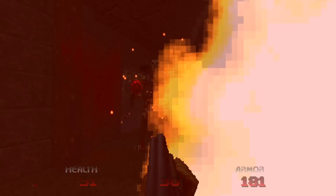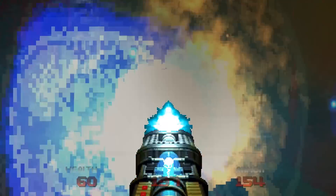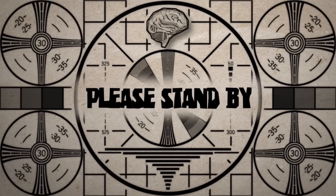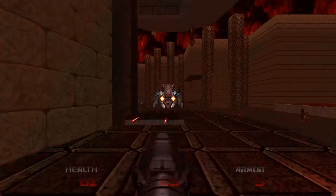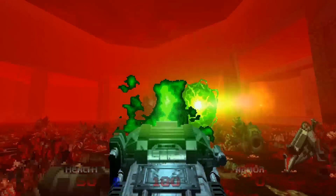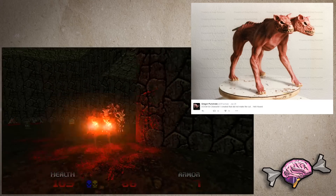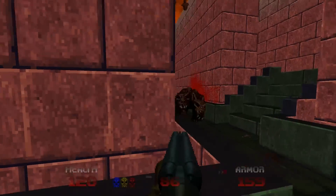Revenants have been retconned back into the game after being left out of the original version. The sprite work is a little weird — it's apparently a tweaked sprite from Blood, which is fine, but it just doesn't fit the style of the original art. Plus Revenants are garbage. Also added back in is the Spider Mastermind, and while you could argue the value of adding this guy back in, it at least fits visually. The Hellhound has also been added, which apparently was planned and even created but cut from the original N64 release, probably due to cartridge space requirements. It's a tough-ish enemy, but again it feels ultimately pointless.